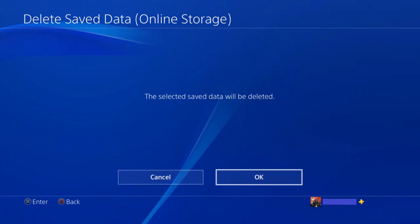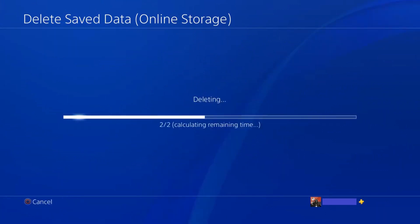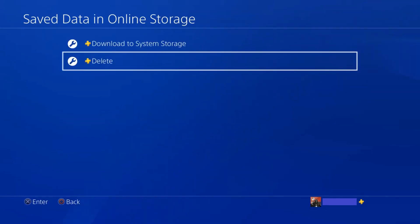A screen appears asking if you want to delete those files. Step 6: Choose OK. A progress bar is displayed showing the progress of deleting the files. That screen will disappear after the files have been deleted, and you'll be returned to the Save Data in Online Storage screen. Your chosen files have successfully been deleted from your PS4 online storage cloud.